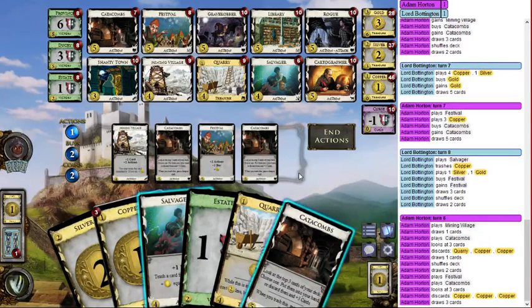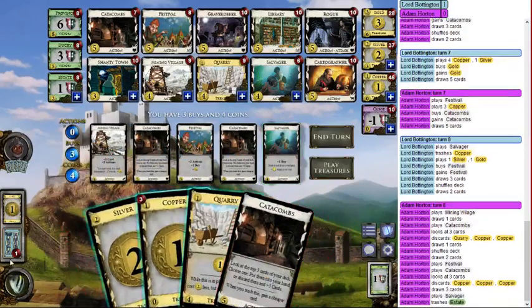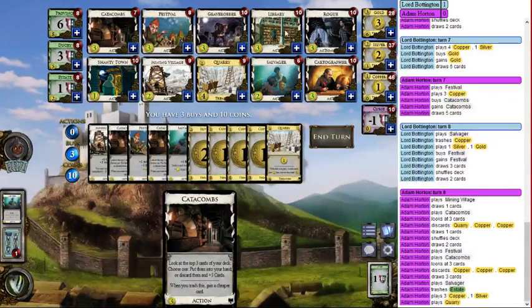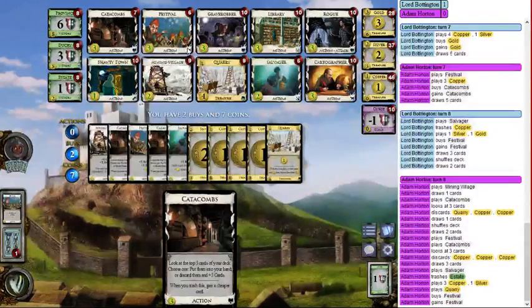It's dead draw but I'll have a decent amount of money and buys already. Ten dollars, a Quarry, and three buys — I can get three of these five-cost cards. It's going to be two Festivals and a Catacombs.